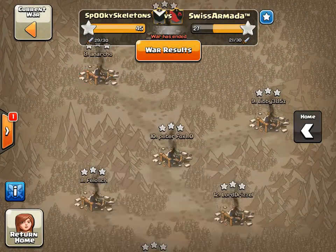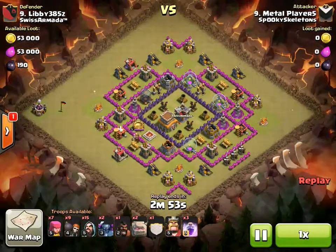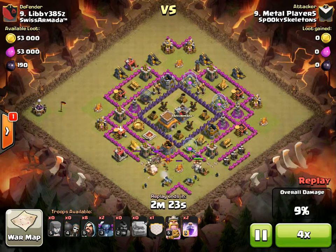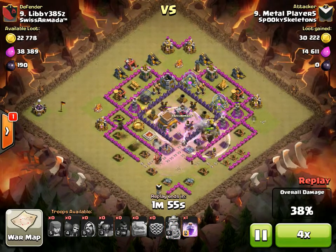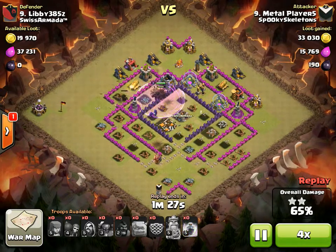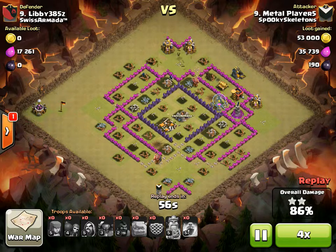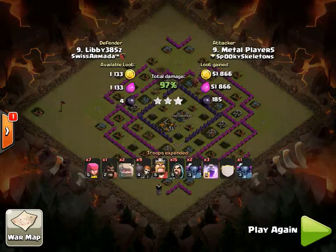If you notice, most of these attacks are by their equal — nine attacks nine, eight attacks eight — so that's really good, guys. And then we have a GoWiWi by a middle player. Doesn't really get to lure, but doesn't matter too much. Rage at the point of contact with the golems makes it real easy. Blast into the core and that spells disaster. Another good rage to get through the wall and in range of pretty much all the defenses.